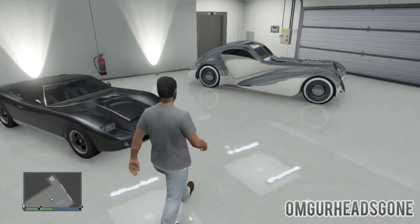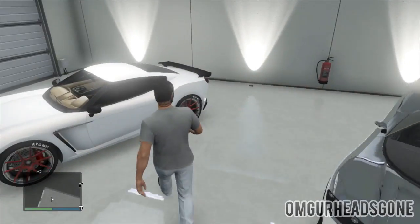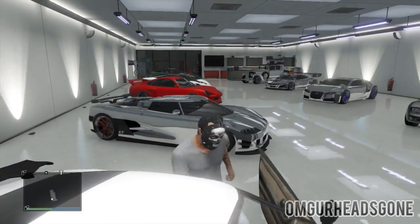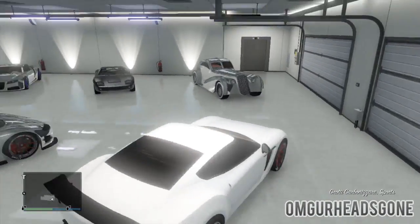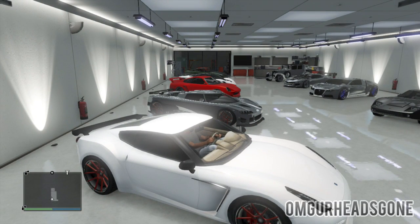In this case I have the Elegy RH8, which is a free car, so I don't lose anything when I replace it — it works perfectly for this glitch. I recommend you use the Elegy RH8, buy one from the site, to fill the 10th position. That's going to be the car you replace. Next, get into the car you want to duplicate — in this scenario I'm using the Grotti Carbon RS.